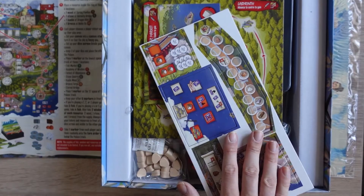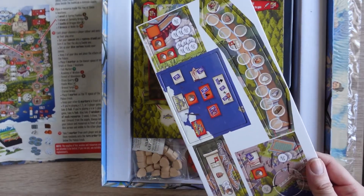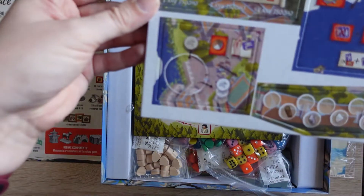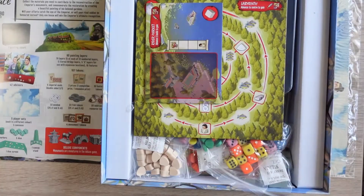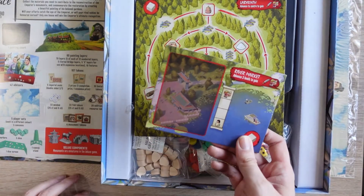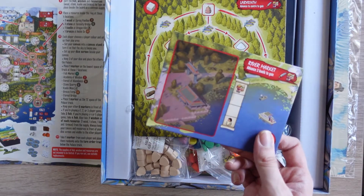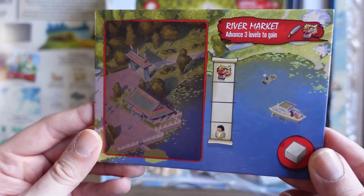That's for the locations expansion module — judging by the picture, yep. So I'll just show you that up close — there you go. Very nice. Next, we have River Market, which is on the Deluxe Edition. There's the location and then there's 12 demand cards that go with that. So there's the River Market.